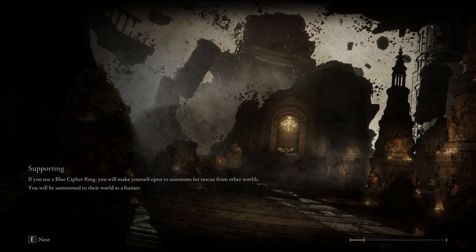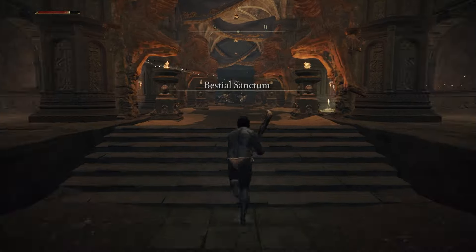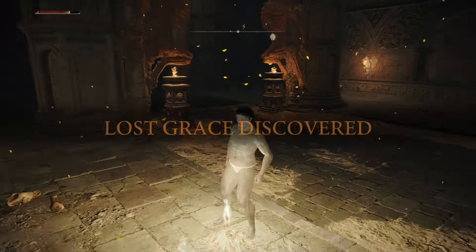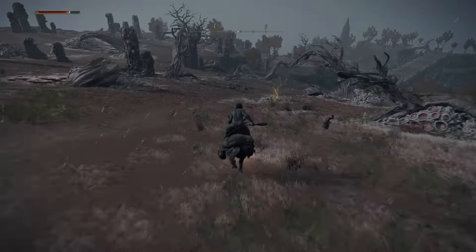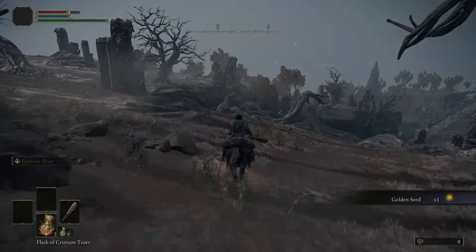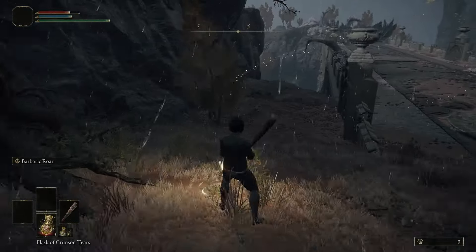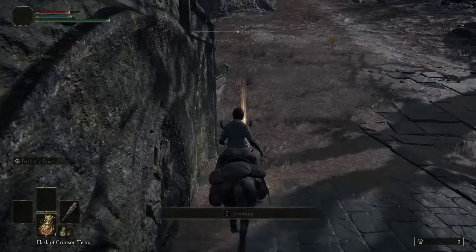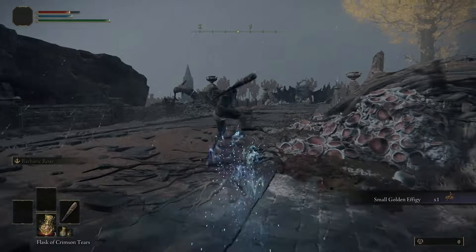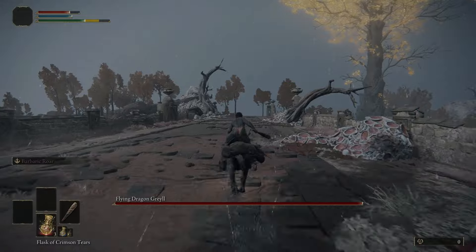Right now we're teleporting to Caelid. Get this grace, because that thing you just saw can kill you in one hit, so just be careful. You also want to get this next grace because there's a dragon on this bridge and it will kill you in one shot just like the previous thing. Just be careful, get the grace — you never know what could happen. Don't try to fight it.